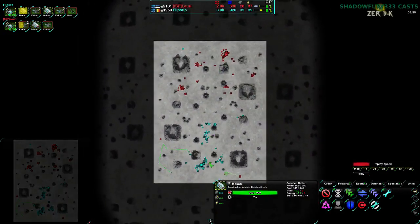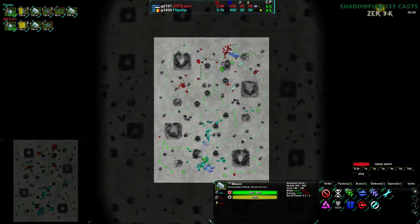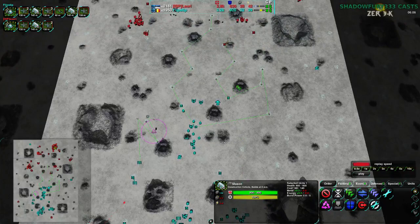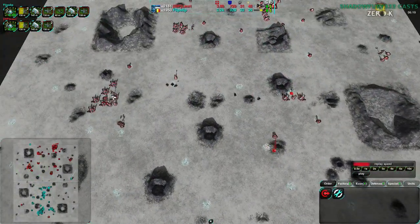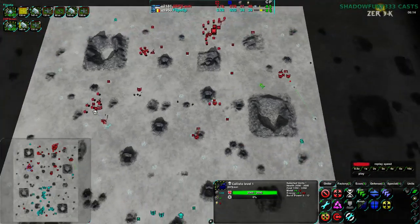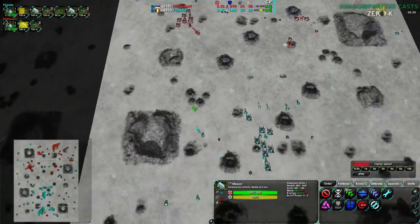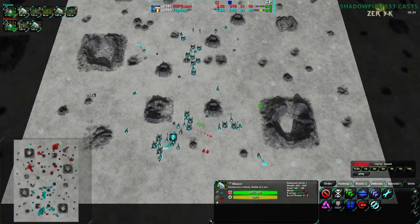Flipstep is just building up — both players have basically queued up every single metal extractor, which is a common thing to see. Lowry has a bunch in the center that this particular worker will not successfully build, and a few more being built by the commander. Yes, every single metal extractor has been accounted for by both players. That's typical for Comic Catcher — this map is very focused on getting as much economy as possible.